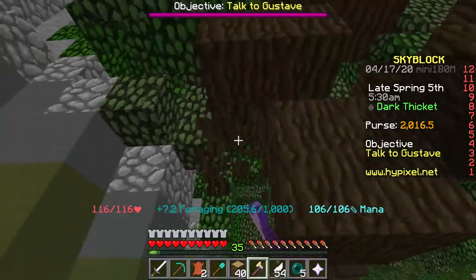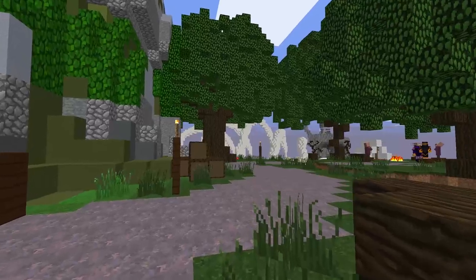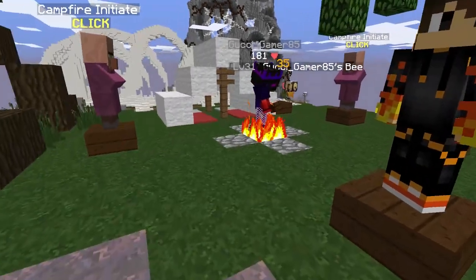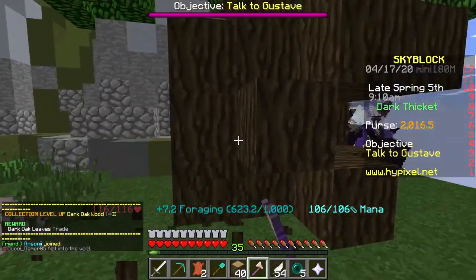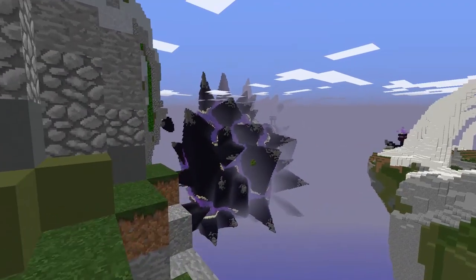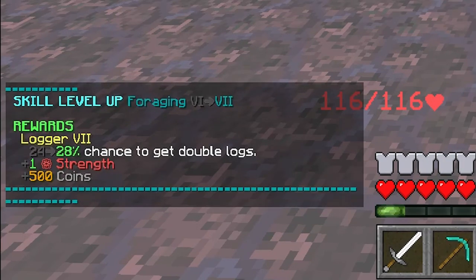This axe is very good and useful — it has Telekinesis 1 so all the wood goes into your inventory straight away. Progress throughout this area and talk to Ryan. Apparently if you spend 10 seconds in the fire you can unlock something, so let's go ahead and stand in the fire for 10 seconds. I just completed the trial — I recommend you do this especially if you're starting out. I also got another foraging upgrade: plus one strength and 500 coins.